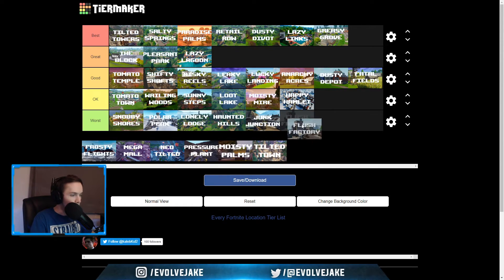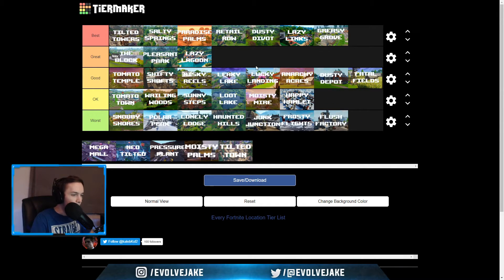Flush Factory — it's going to go in the worst. Huge location, edge of the map, takes a long time to loot, no one really goes there. That's pretty much the theme of locations I think are the worst. Frosty Flights — same thing. I didn't really enjoy using the planes at all — I usually don't use the vehicles. Edge of the map, not a lot of people went there, decent amount of time to loot. Same thing as Flush — not a spot I enjoy.